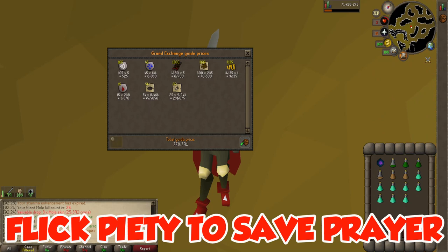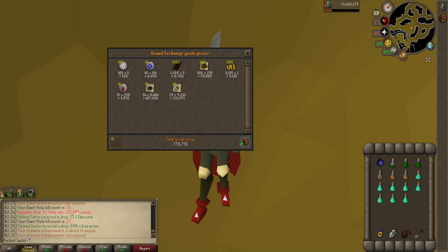One thing I did learn is that prayer flicking is much better than keeping Piety on, because Piety does drain your prayer very quickly. I do suggest flicking prayer whenever possible, especially when you're chasing the mole after it burrows. With that being said, I'm going to do another 30 minutes — hopefully we can hit about 50 kill count.